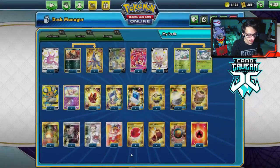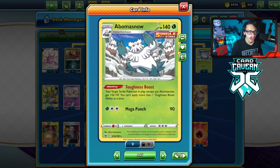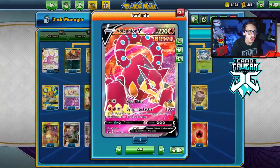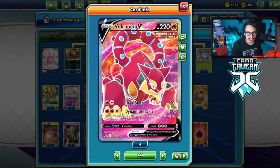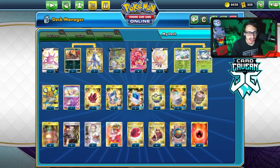We are going to play Cape of Toughness so that we can give it 270 HP. But we're also going to be playing the brand new Abomasnow, which allows your Single Strike Pokemon, except Abomasnow, to have 50 more HP. So with an Abomasnow in play and a Cape of Toughness, Volcanion is going to go all the way to 320 HP, pretty much guaranteeing that it can take a hit or two, which is really cool.